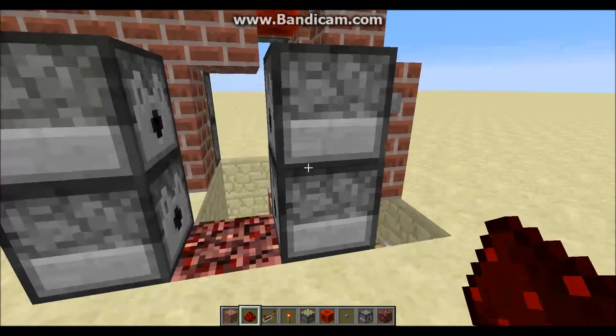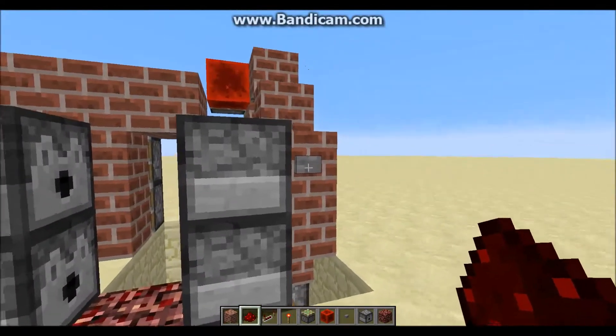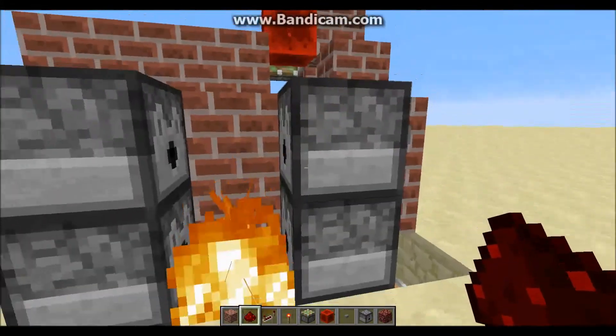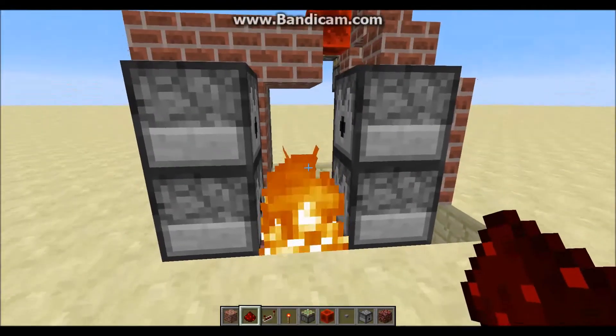Now the last and final thing you have to do is just place your flint and steel inside this bottom dispenser here. So if you press this button, the wall will close and the fire will light. And if you open it up, it will retract the wall back. After about five seconds, it will light the netherrack again.